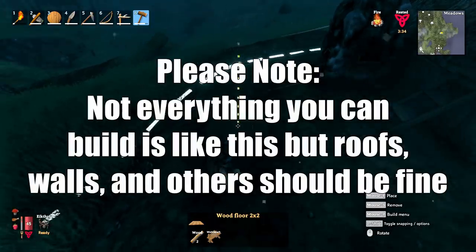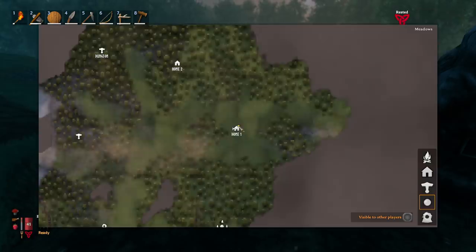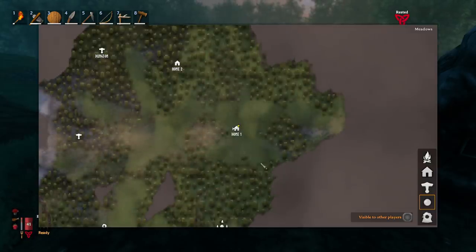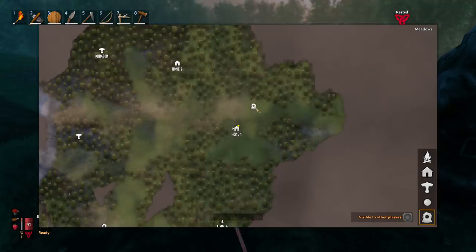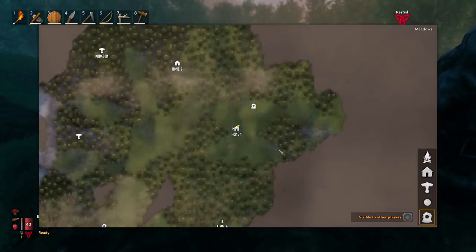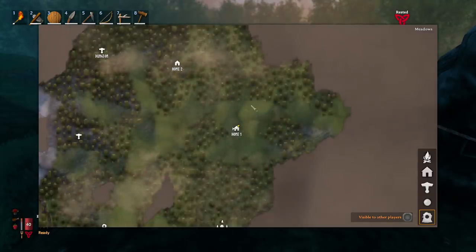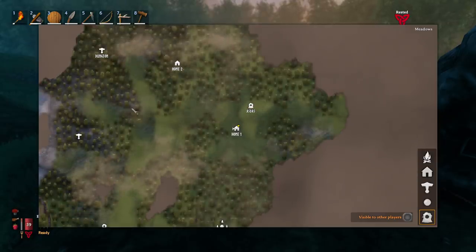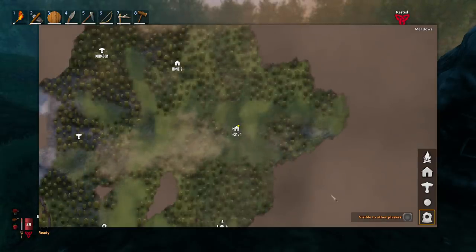Don't be afraid to destroy and rebuild — wood floor pieces cost two wood to place and you get two wood back when you break them. For the map: you can zoom your mini-map in and out with the less-than and greater-than keys. You can place markers anywhere by selecting a symbol, double-clicking on the map, optionally giving it a name, and pressing Enter. Right-click a marker to remove it.